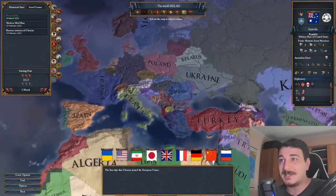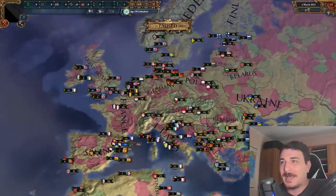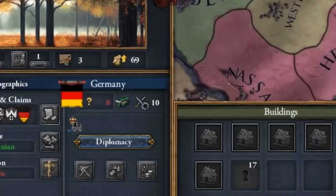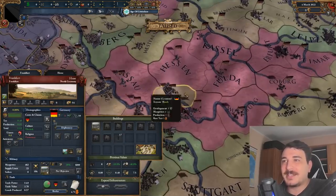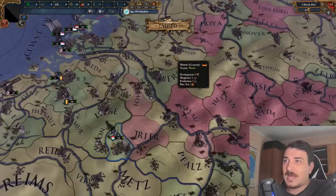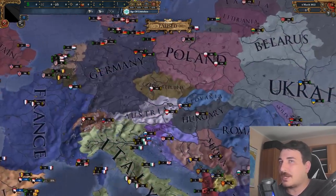Let's hop in and see what happens in the actual game. The first thing that pops into my eye is the fact that the development map mode is insanely weird. There are provinces in Germany that literally have three development. I'm not entirely sure that's accurate — I get it, some parts are more rural and stuff. But I don't think Frankfurt is six development when Frankfurt is one of the biggest and most important economic centers in Europe. Same goes for a lot of other cities in Germany. I'm guessing maybe they just haven't finished doing the development map mode for this mod.